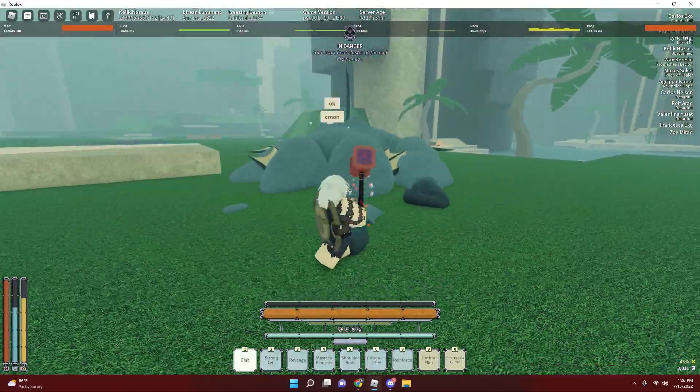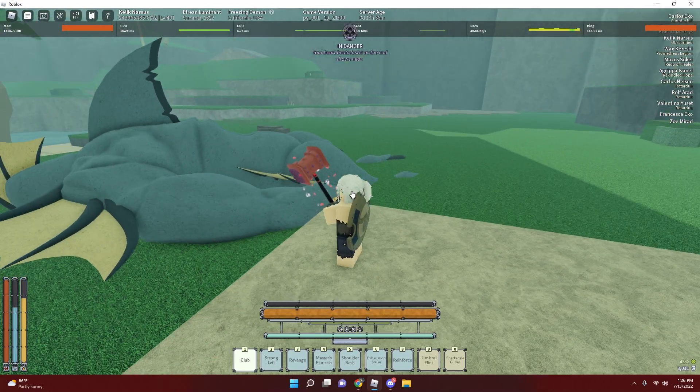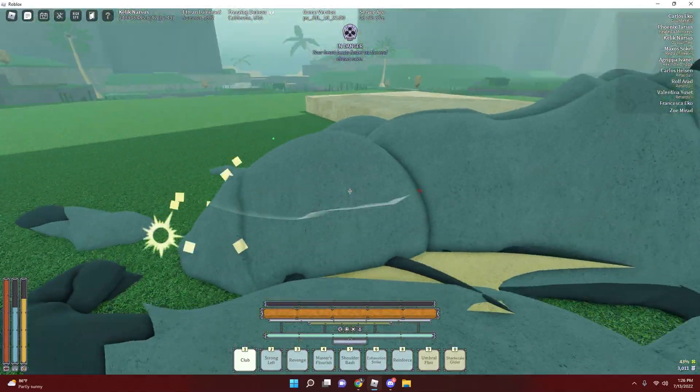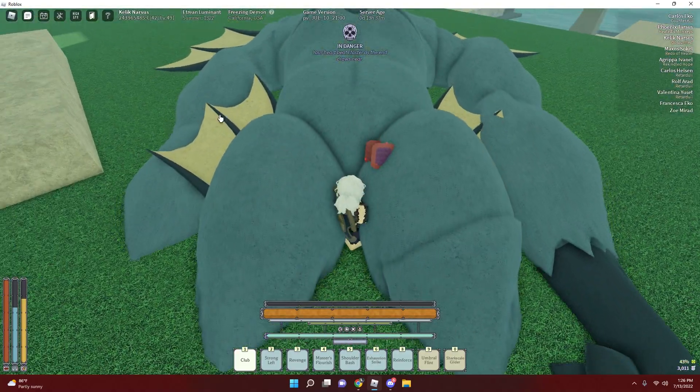Coming in with the three stomps, then leave — that's pretty much how you do the bug. What you need is Jolt Grab, so make sure you have Animal King to make it easier. That's pretty much it for the bug, really. He's in a pretty weird position.